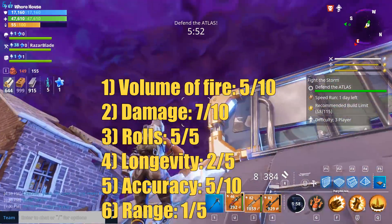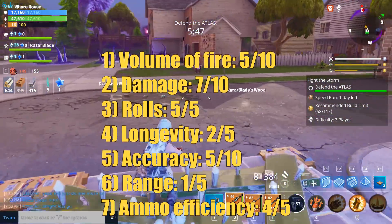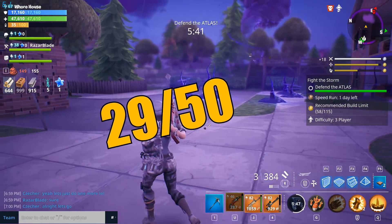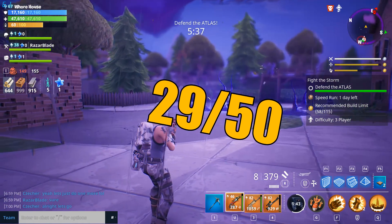Number 7: ammo efficiency — how quickly does it burn through ammo? Not too bad, so we're going to give it a 4 out of 5. That leaves us with a total FTW score of 29 out of 50 — the worst scoring weapon in all of my weapon reviews thus far.